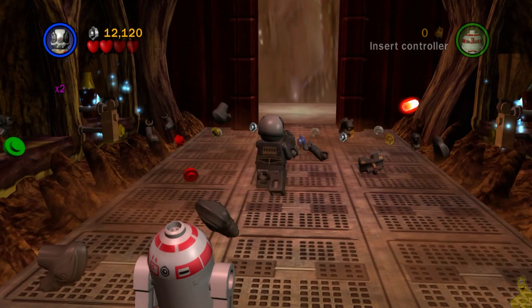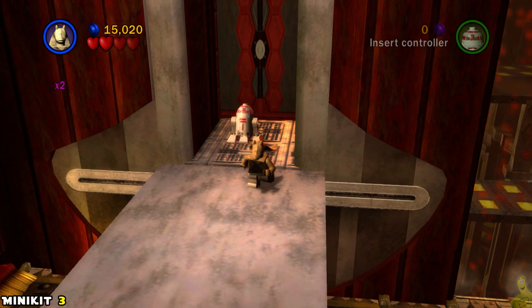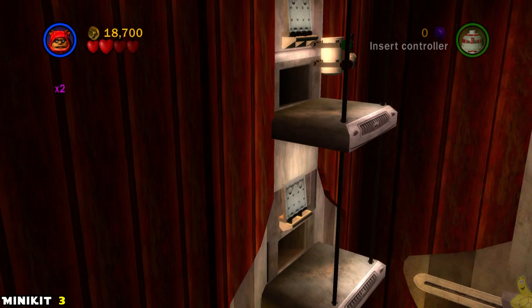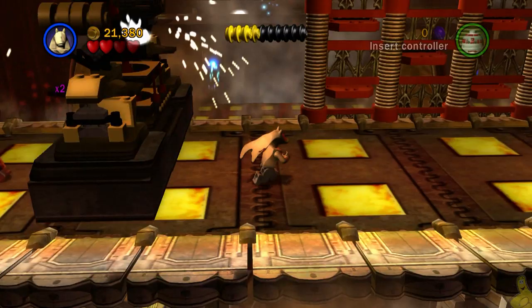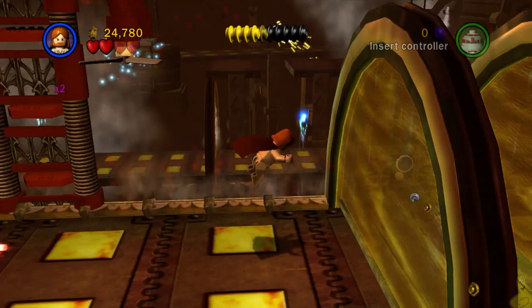I recommend using 4-LOM as we come down this hallway because you can see we do some pretty good eradication of the baddies. Before we move into the next area, switch to somebody with a double jump — could be a Jedi, could be Jar Jar — and quickly jump up to the right as that path moves. You might have to start the level over if you can't quite make that jump; it is a bit of a funny angle, but it can be done even after the platform has moved away.